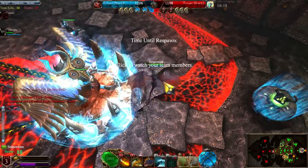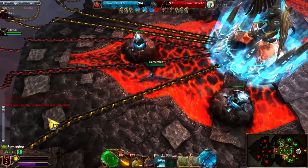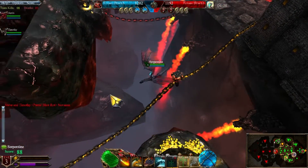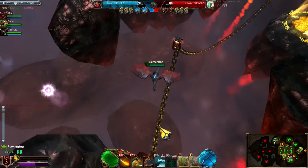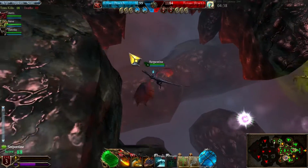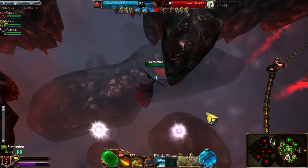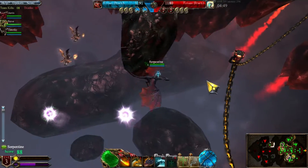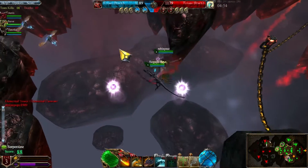Another thing that will annoy a lot of MOBA users is the inability to unlock your camera. I noticed this — it was fine in lane, it's probably fine there. But if you're coming to gank another lane and you want to see what the positioning is like of the enemy team or your team, you just can't. You just have to fly in there kind of blindly.